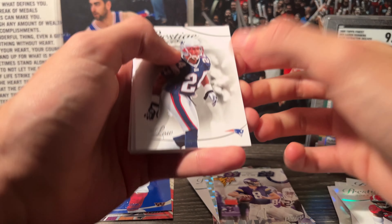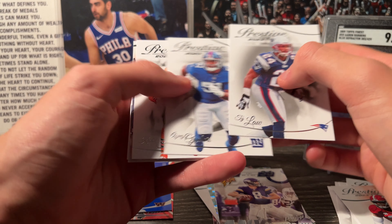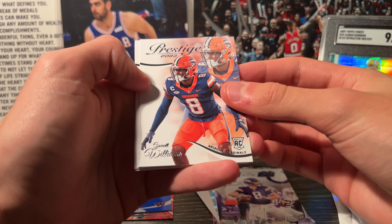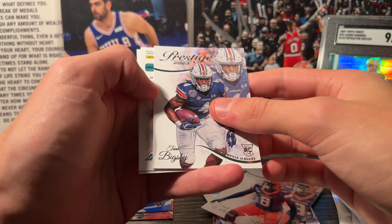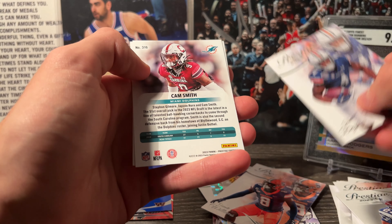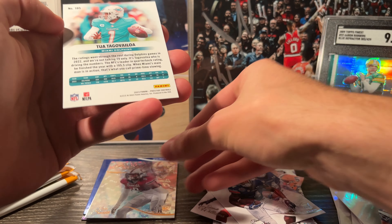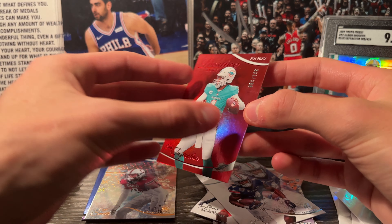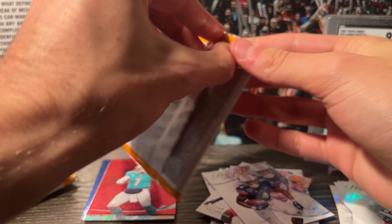Next up in pack three: we got Tylaw, Khalil Herbert, Garrett Williams — not Garrett Wilson — Tank Bigsby, and then for the Dolphins it's going to be Cam Smith on an Extra Points rookie. And then a Tua out of 399 — Tua Tagovailoa, Prestige Extra Points red. Not too bad to get a numbered quarterback card, especially with Tua having a good year.